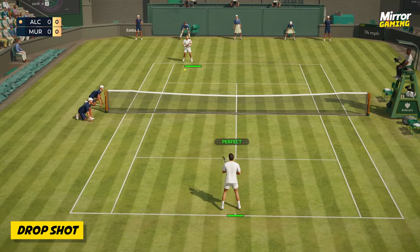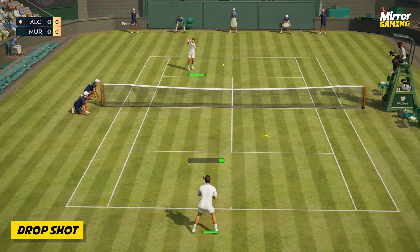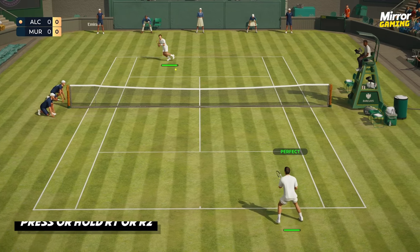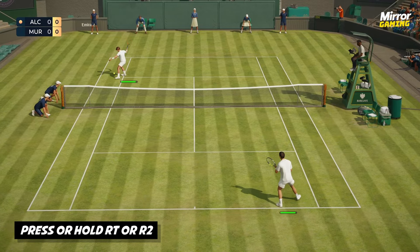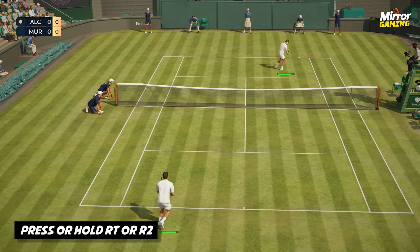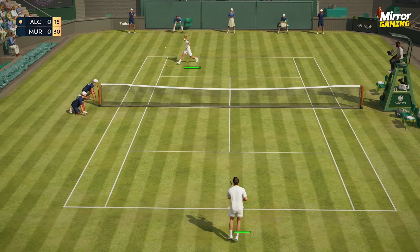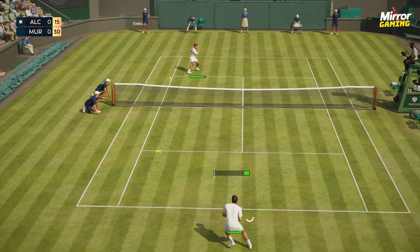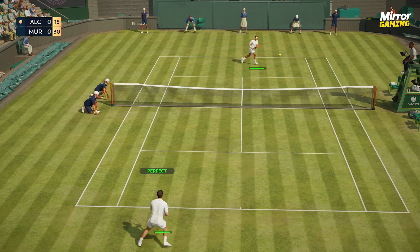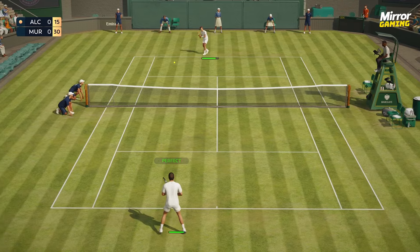Last but not least, let's talk about the drop shot, which is a super cheeky shot option to catch your opponent out, particularly if they're playing deep from the baseline. By pressing or holding RT on Xbox or R2 on PlayStation, you can attempt to hit a backspin shot that drops low on your opponent's side of the net, which when performed with perfect shot timing and aiming either back left or back right on your left stick, can leave your opponent embarrassed and chasing the ball.